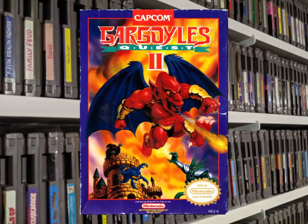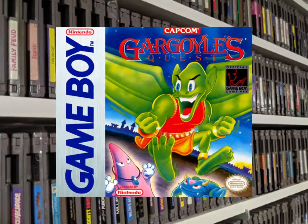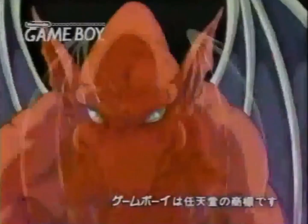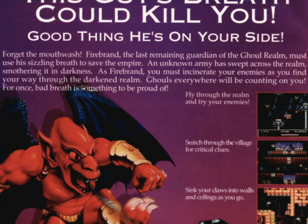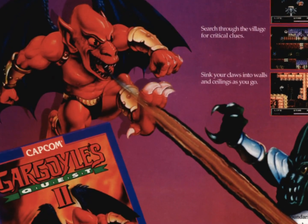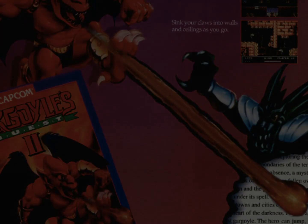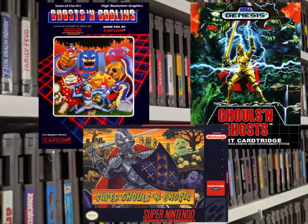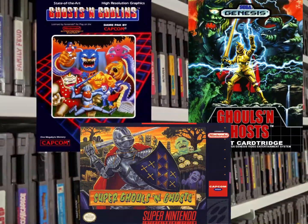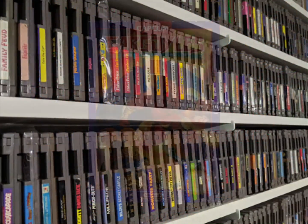Today's video is on Gargoyle's Quest 2, a sequel to Gargoyle's Quest that came out on Gameboy. It's not common for the NES to pick up exclusive Gameboy sequels, so this is interesting, but both games are pretty similar in theme and mechanics. Confusingly, despite coming out afterward, being named the second game, and releasing on a separate system, the NES's Gargoyle's Quest 2 is actually a prequel to the Gameboy game, narratively. The games are spinoffs of the Ghost and Goblins series which also saw a release on the NES, but the Gargoyle's Quest line of games are different enough to stand alone without much of an introduction to the main series.